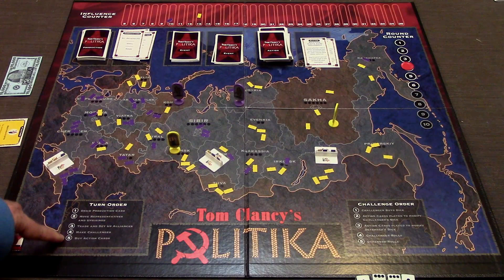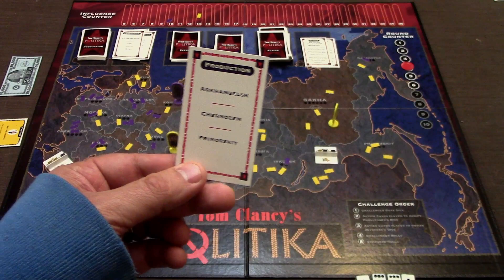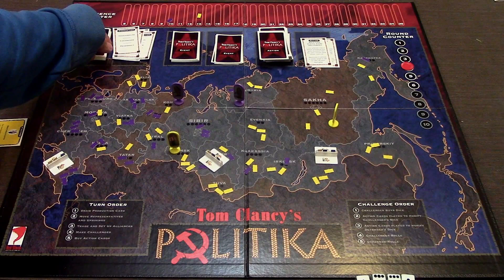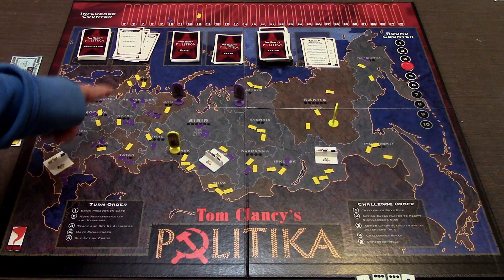Let's talk about the turn order. There are five different phases. First, you draw a production card and look at the countries - whichever representatives have majority influence in those countries receive twenty thousand dollars or more depending on inflation or action cards. Next, you move representatives and uprisings. You can move through any country where you have any amount of influence, but you must stop once you reach a country where you have absolutely no influence.